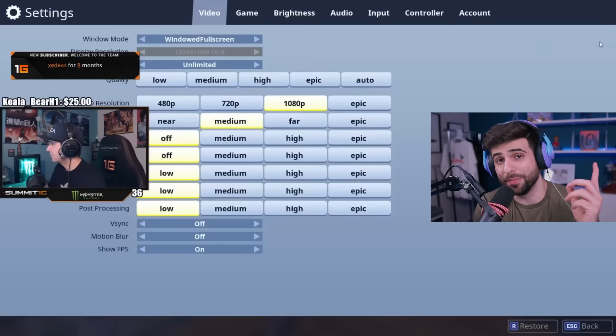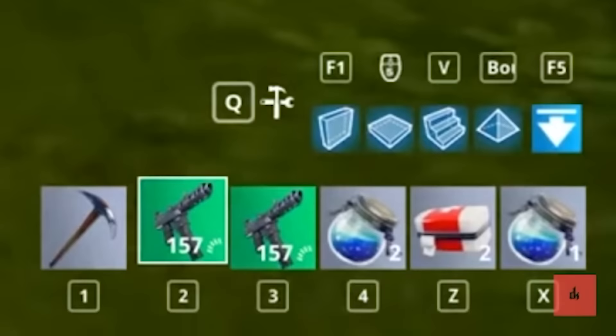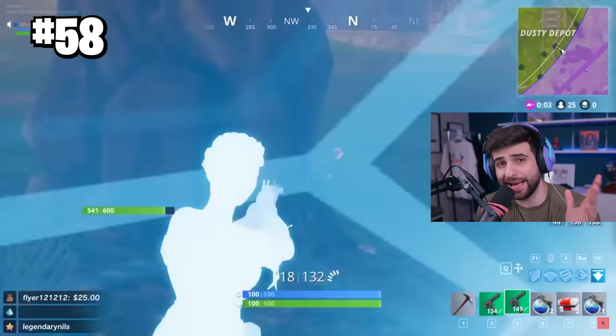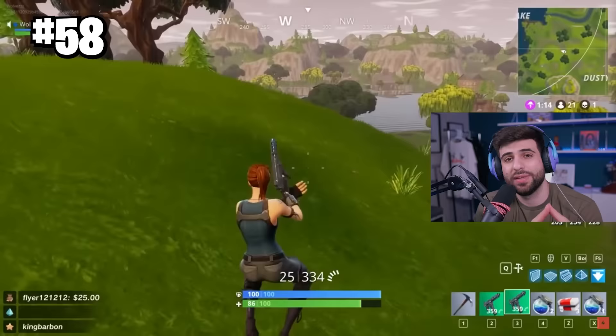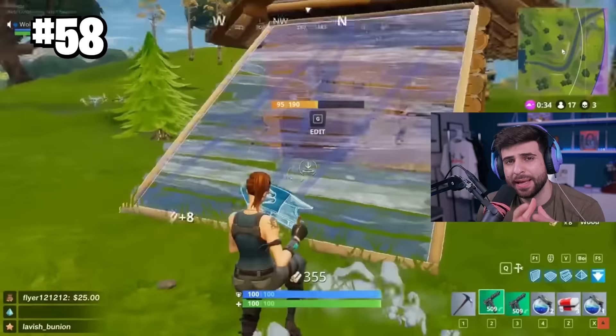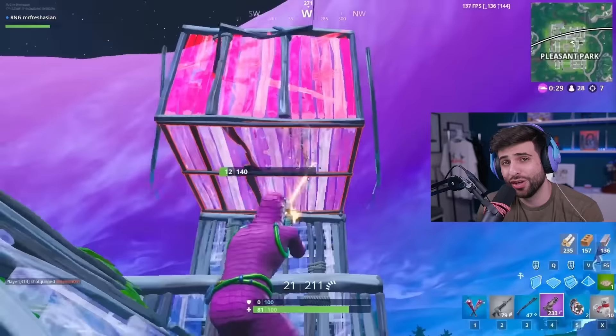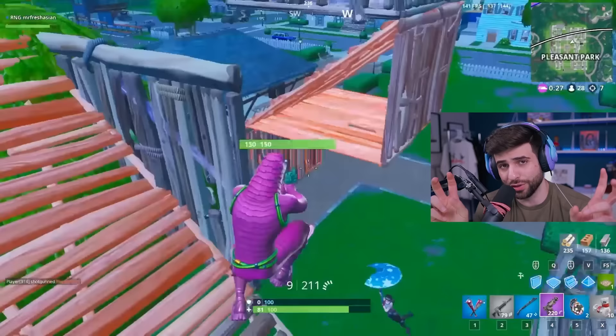Thankfully Epic fixed it pretty quickly. At number 58, we got to talk about the old submachine gun — the really old SMG that has never come back to the game. It was a decent weapon with a lot of bloom and a big mag, but only OG players remember this because it got replaced by the TAC SMG, now referred to as the OG SMG. But this one was actually the first one.